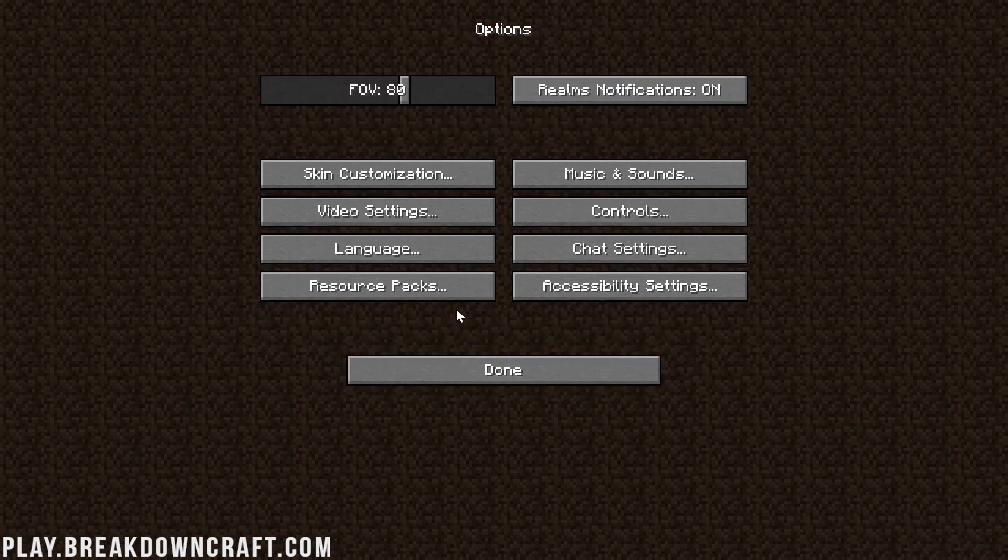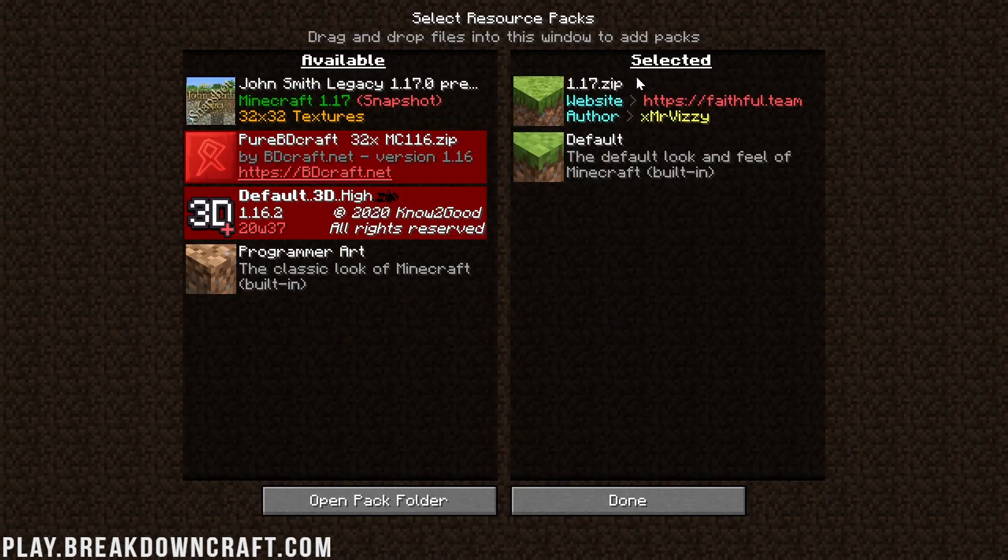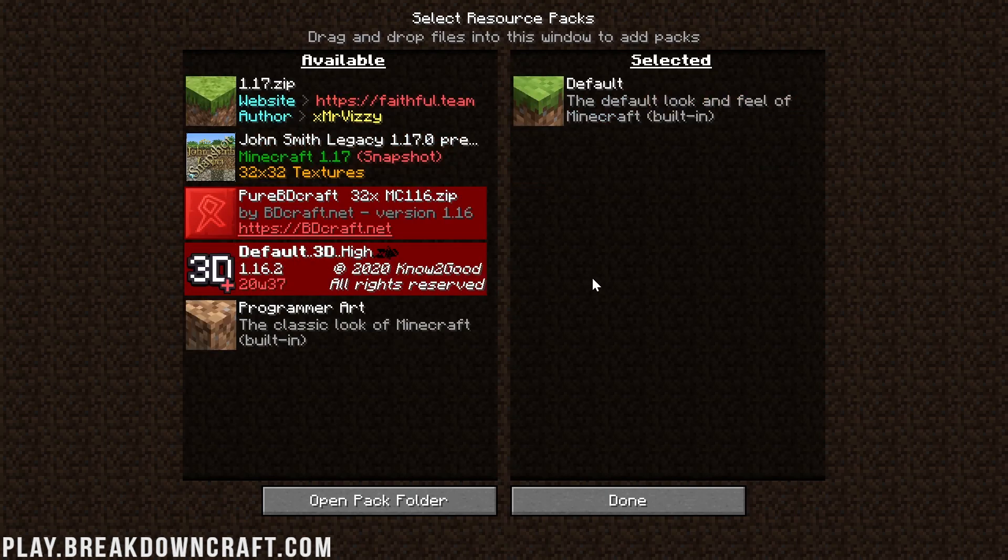Before clicking Done one last time, I'd recommend turning off resource packs. If you have a resource pack selected, go ahead and move it back over to Available. Some people say resource packs increase FPS, but that's very unlikely since it still loads the default resource pack underneath. Leave it as default, let it run, and then if you want to add resource packs or upgrade your render distance, do that after you establish a baseline.